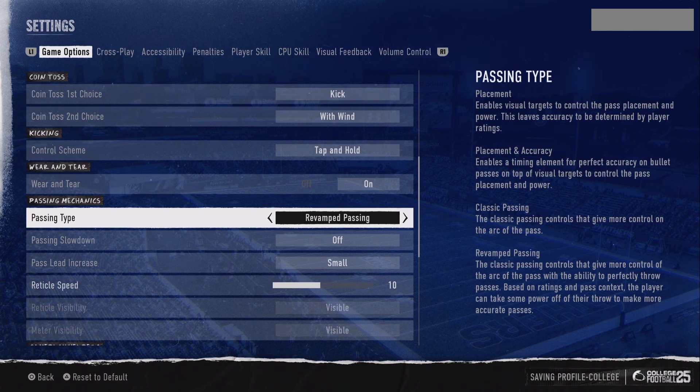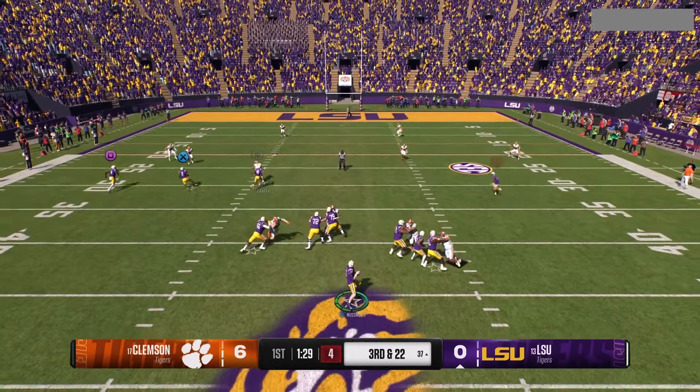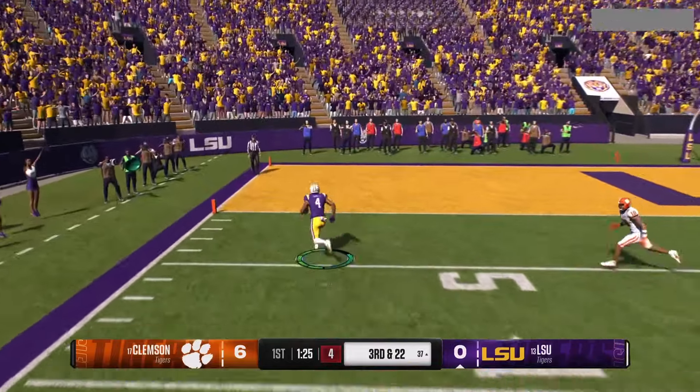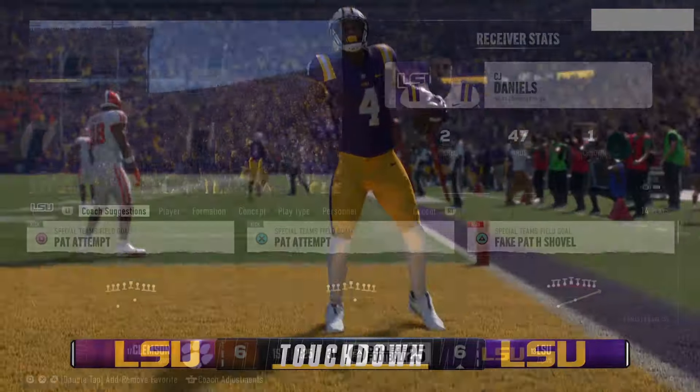The first one we're gonna cover is revamp passing — the classic passing controls that give more control of the arc of the pass, with the ability to perfectly throw passes based upon the rating and pass context. So it gives you the ability to take something off of the pass. Let me paraphrase all that stuff.